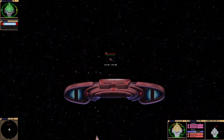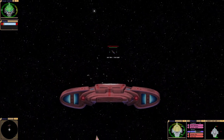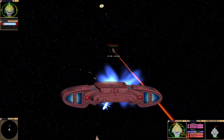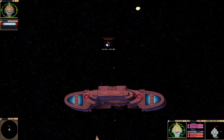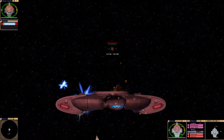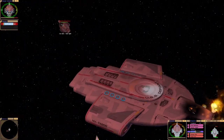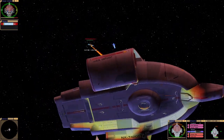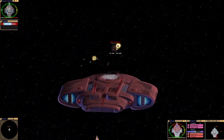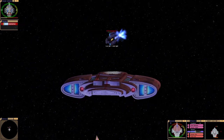They are draining our dorsal shield. John de Lancie — I always forget his name. I like how Q was the very first person we see in The Next Generation, and the last, really. Our forward shield is draining. I like a blaze of armor. Their top shield has failed.